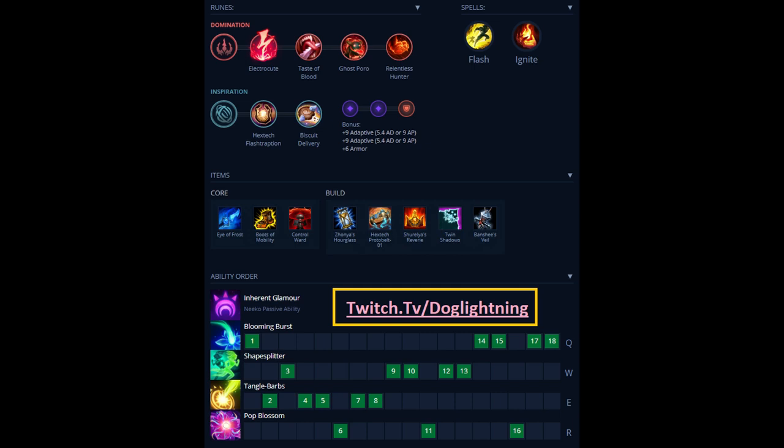Electrocute is really useful because you can get the burst kills. If you land that root on Yuumi, she is just going to die instantly. She is so squishy, it's unreal.